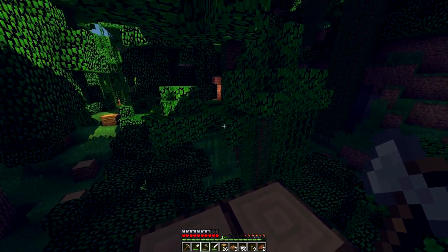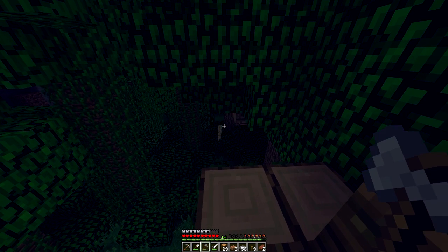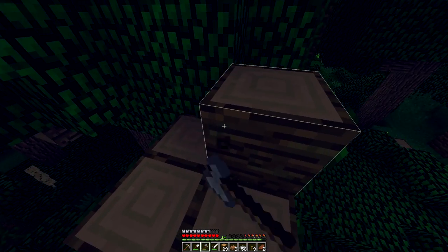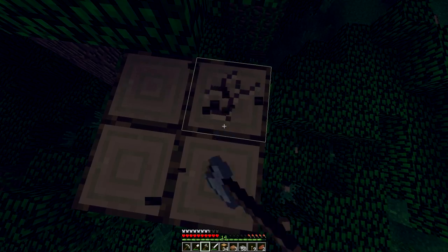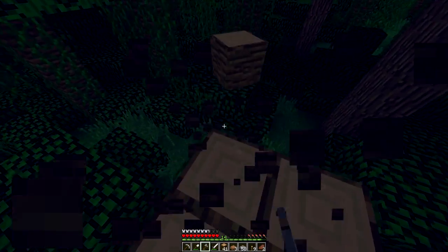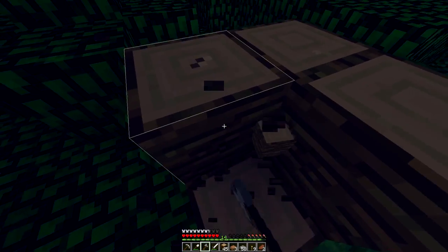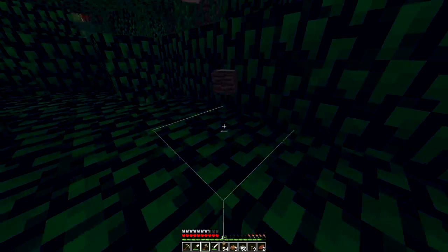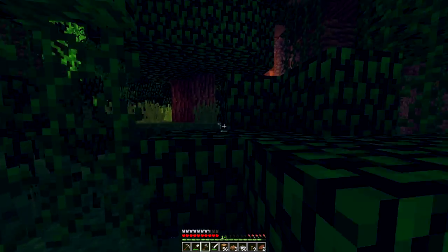It'd be cool if we had like a rail system to get to different parts of the base. Maybe we can build down. There's a cat! Meow meow — I don't have any fish so I can't get you. I was like a cat, but I can't. Oh, it's coming — it wants to live with us. Is that what cats look like when they're tamed, or is that the untamed one? Unless there's some madman on the loose just taming cats for the fun of it and carrying a handful of fish. Now I've got nearly a stack of wood, so that should do us for a while while we're doing the house.